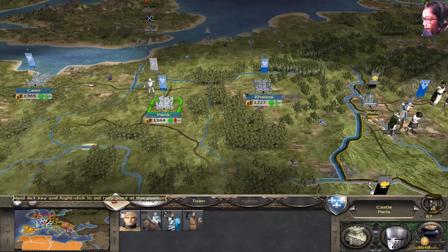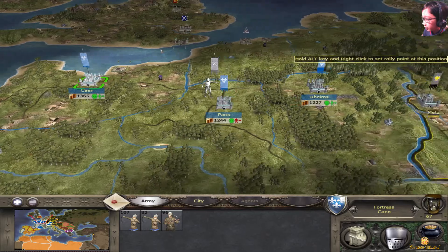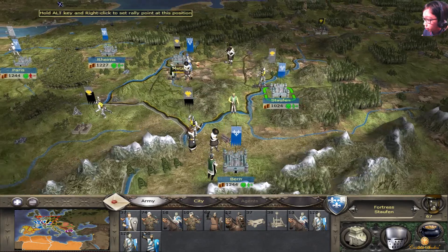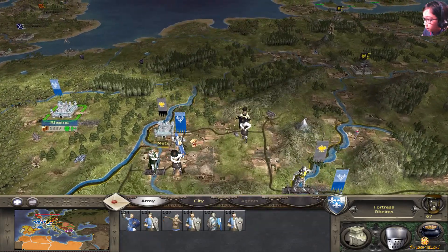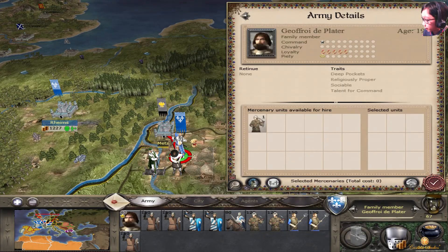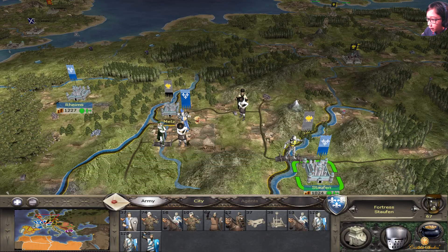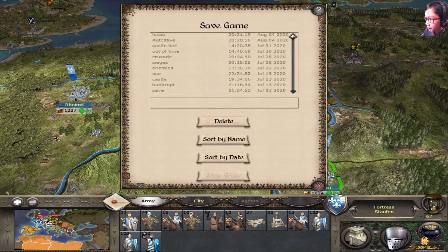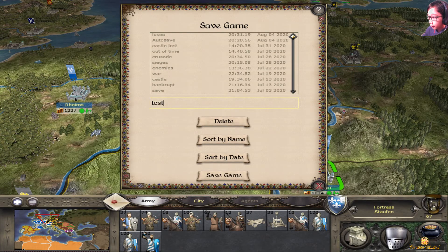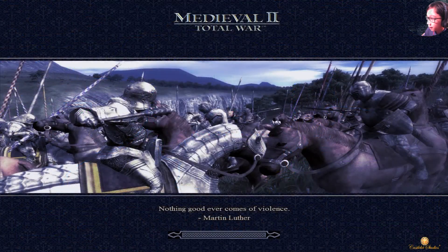Most of my settlements here don't have many units. While we do that, there's a big army there. All right, so here's what I'm going to do: I'm going to save this game. I'll put 'test' here. All right, I'm going to save this game and then quit the campaign.